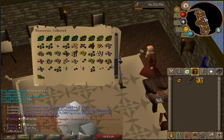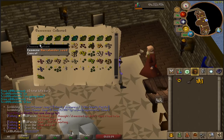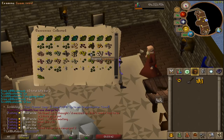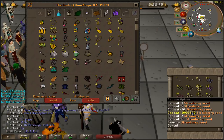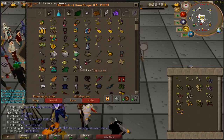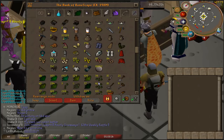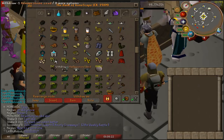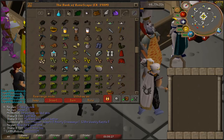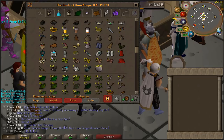There we go. So we got two Torstol seeds — jeez — Marentill. Oh, you get tree seeds as well? That's a whole lot better than I thought. We have Irit, Lantadyme, Harralander, Tarromin, Guam — 32 Guam — two Ranarr, okay, the Ranarr makes it good. So I was about to drop all of the useless seeds, and then I saw these — the strawberry seeds — and I think I'm actually going to keep these. Because if you don't know, baskets of strawberries, when you've got high enough HP — and I definitely have high enough HP — they heal 30 per slot. I don't know exactly how many I got from Miscellania, but this is the amount of seeds I have now. It takes 40 per run, or I think 20 of these for a run as well. So that's two runs there. Yeah, this will keep me going for a while.